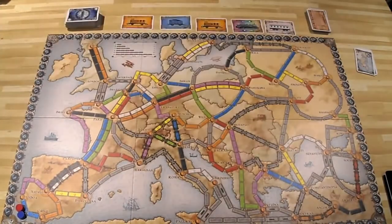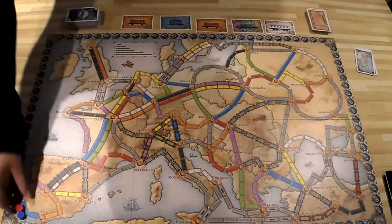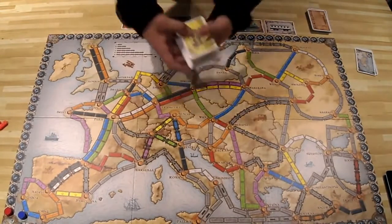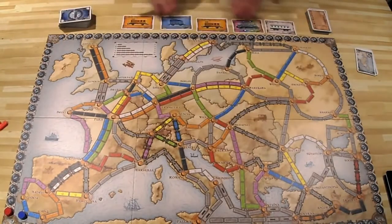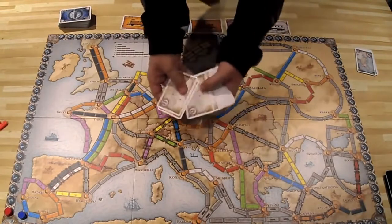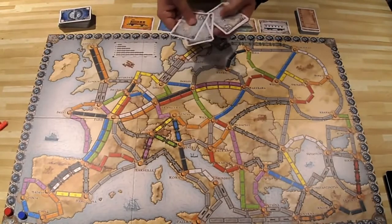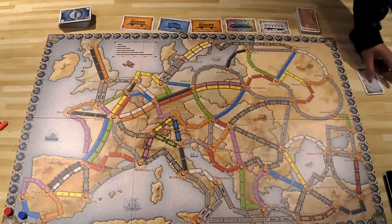When setting up the game, you give every player their colored pieces, score markers placed on the board, and three train stations each. Deal each player four train cards, then create a face-up card pool used to pick up train cards later. Each player also gets three short destination cards — and must keep at least one — plus one long destination card. With five players, five of the six long destination cards are used; with two players, only two are used.